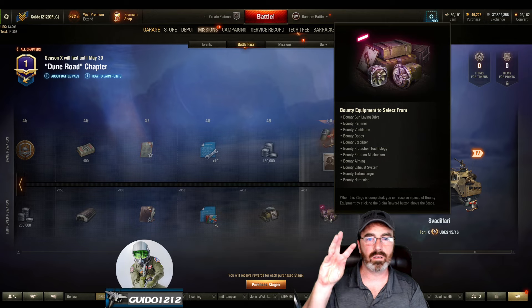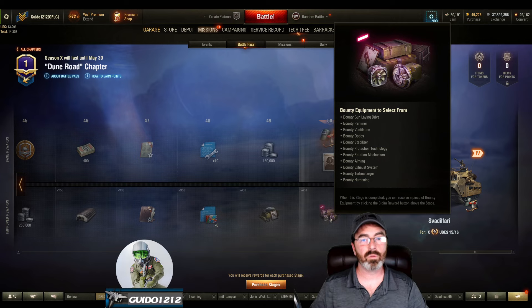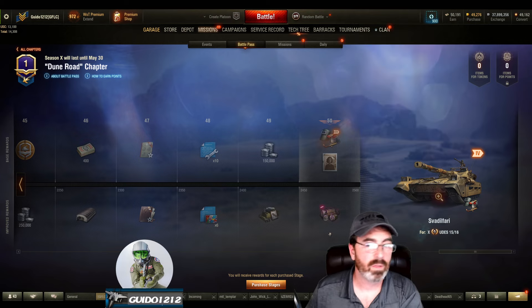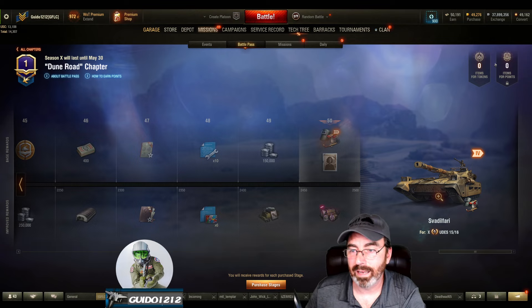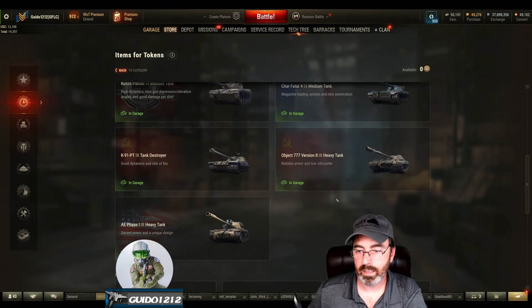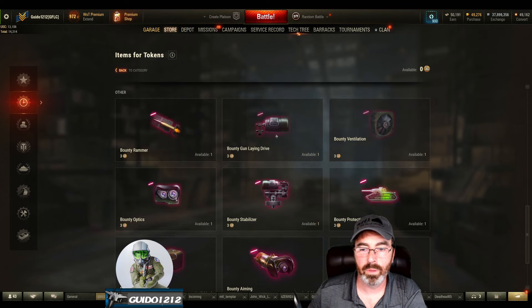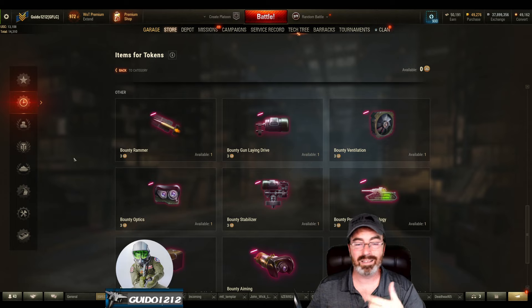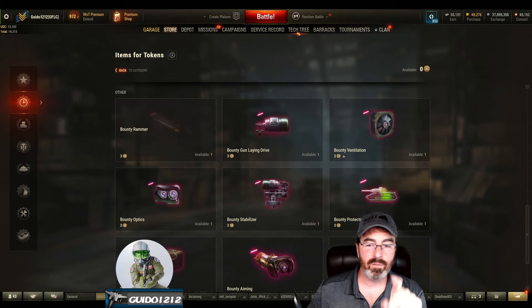Guess what's not here? What's not here is what I think we were told was potentially going to be here — and that is the experimental components, or whatever. Not here. So I don't know where that's going to be added or what the possibilities are for that thing. If we come back to items for tokens — there we go — there is now the bounty stuff down here you can get for tokens. So do your math and pay attention to it.